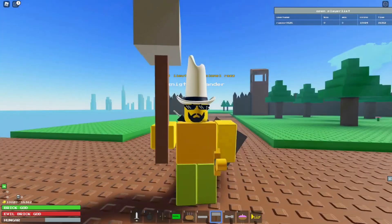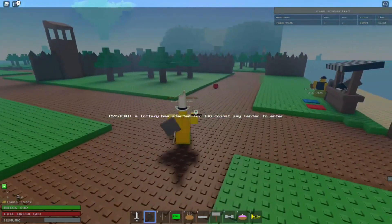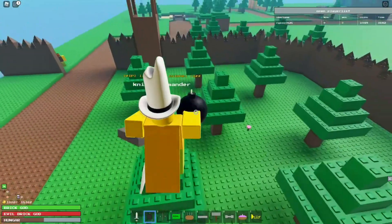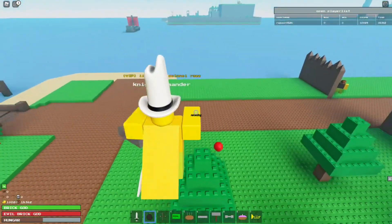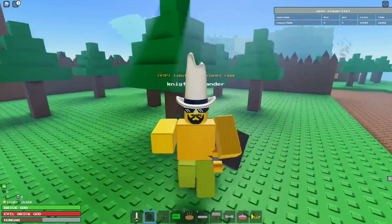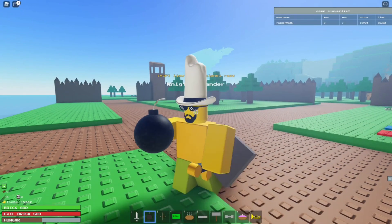Now moving on to number two. Over here is this bomb — watch what I do with it. I just threw a bomb, but to perfect this you need to jump. You just press the spacebar and move forward. Bombing is number two, and it does deter the Vikings away or bombs any unsuspecting Vikings that are currently fighting you. Pretty useful.